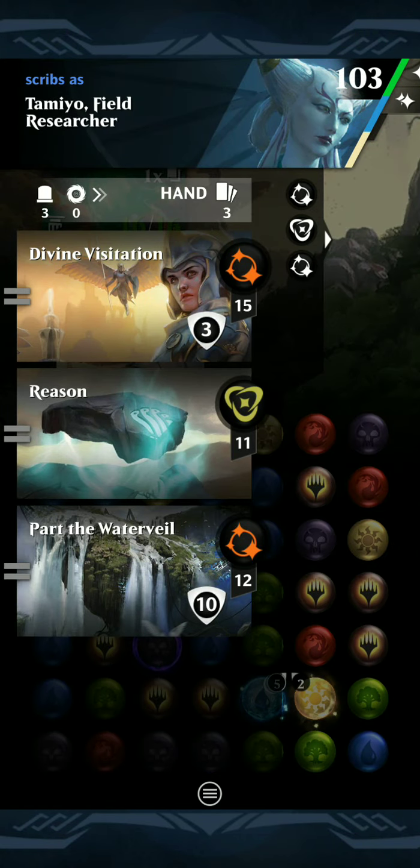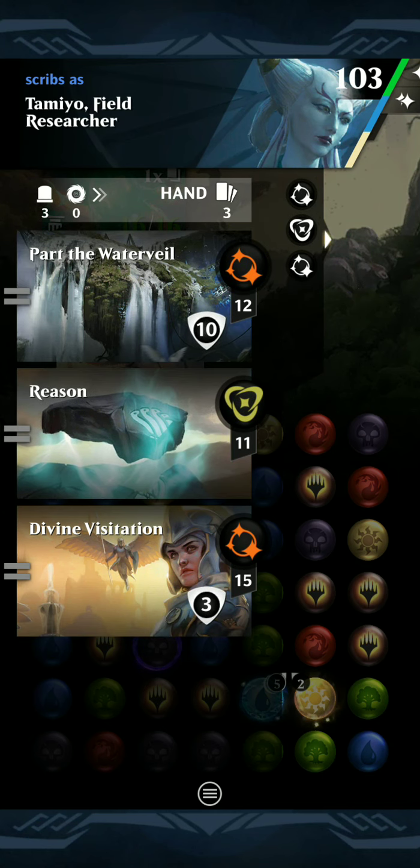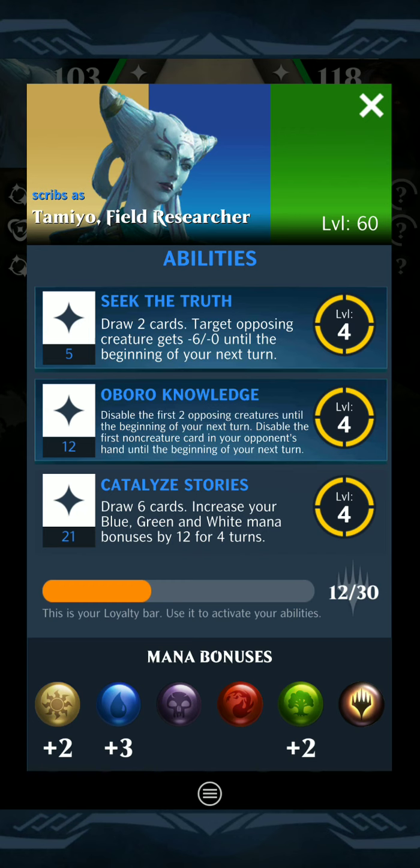I should explain why I'm using this planeswalker. It has three colors, so I was able to get all the cards that I wanted in this set. Also, the third ability — draw six cards, increase your blue, green, and white mana bonuses by twelve. It says four turns, but it includes your opponent's turn, so it's really only two rounds. You only get that bonus twice, but it's typically enough.